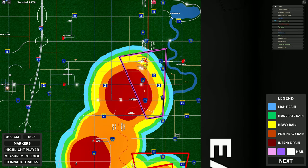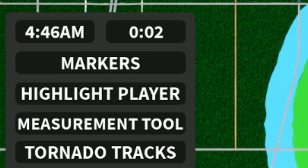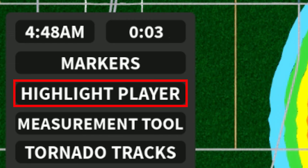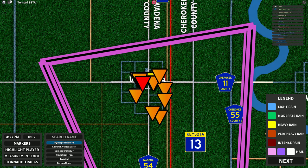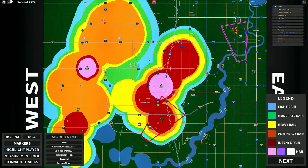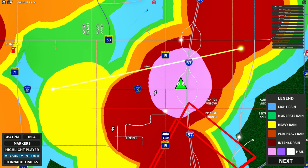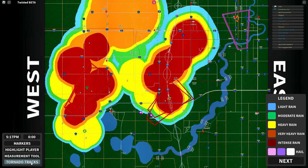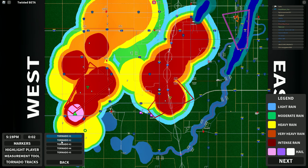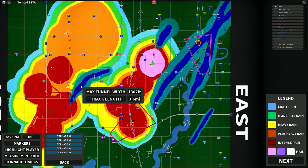We should briefly cover radar functions. On the bottom left of your radar, you have a panel displaying a bunch of information. At the top of that, you have your time of day and the seconds until radar update. Below that are the map markers, which allow you to toggle on and off different icons on the radar in case you want a cleaner look. The highlight player tool is pretty simple but very useful. To use it, click highlight player and then the username of the player you want to see — this will bring the radar to where the player is, which is good to see where your friends are. The measurement tool measures distance between things; click between two points. This is good for measuring total tornado width or just to see how large things are. Finally, we have tornado tracks. With this, you can see all the tornado paths that happened in the entire server. Click the button, click the day you want to see, and which tornado of the day. This will bring the path up, and if you hover your mouse over a path, it shows how big the funnel was as well as how long the tornado tracked for.